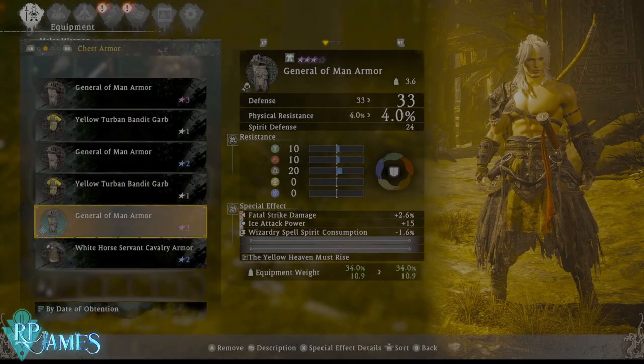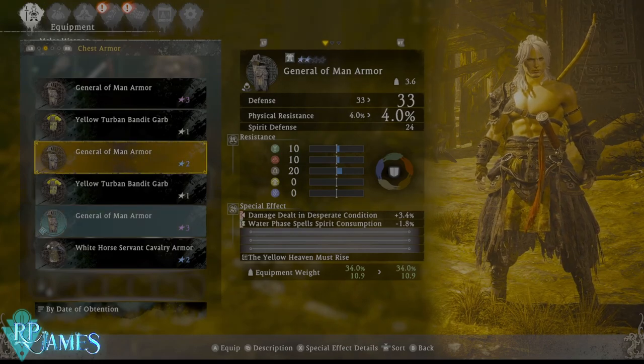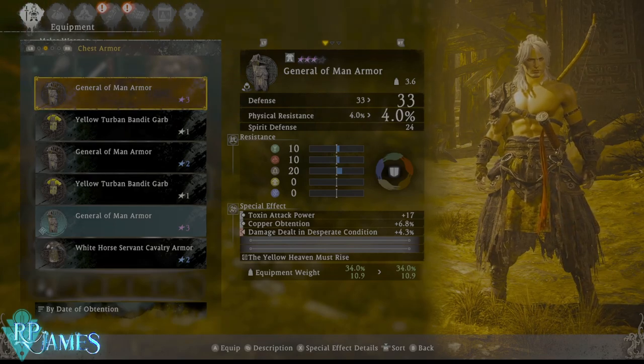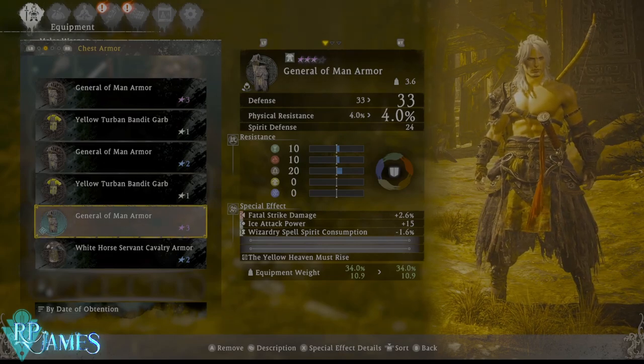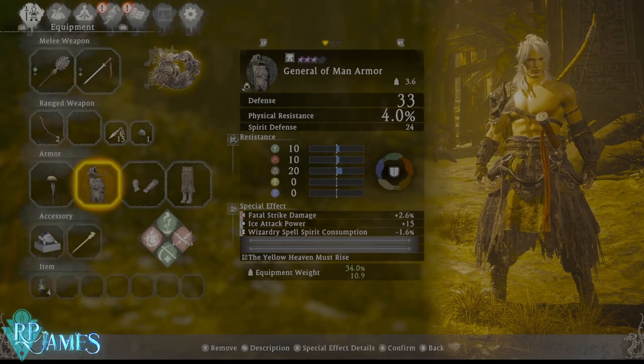If you farm him quite a lot, as you can see, this is the blue one — for example this one has toxic attack power, which I did not use for my build; copper obtention, quite nice; damage dealt in desperate condition, which I don't really like; fatal strike damage, that's what I do like; highest attack power, I didn't use that one; and wizardry spell consumption, which I do use. You can basically farm him and get as much stuff as you want.